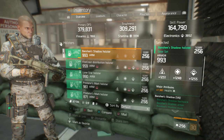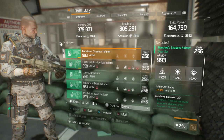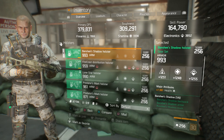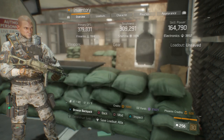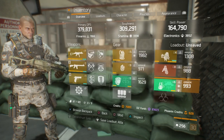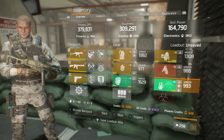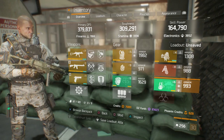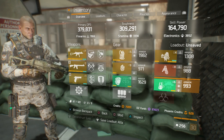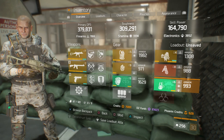Moving on to the holster — 993 base armor, and decent stats across the board at 1251, 1248, and 1255. The major attribute is health, and it has a first aid self-heal in its mod slot. You can substitute many different things here: if you have the Colonel Bliss's holster or the Pharaoh's mask, just use whatever you prefer for the mix and match of your gear pieces.